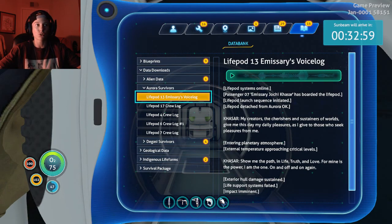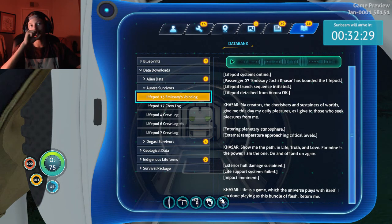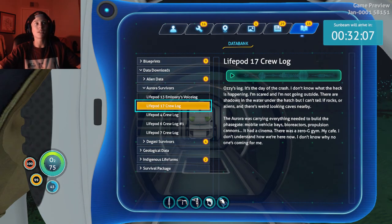So that right there tells you that Joki Kasar had the same fate as we did in the beginning. Kasar said: 'My creators, the cherishers and sustainers of worlds, give me this day my daily pleasures.' Entering planetary atmosphere, external temperature approaching critical levels. Kasar says: 'Show me the path in life, truth and love, for mine is the power.' External hull damage sustained, life support systems failed, impact imminent. Kasar: 'Life is a game which the universe plays with itself - I am done playing as this bundle of flesh, return me.' That gives me an idea - it's probably inaccurate, but what if we're Joki Kasar? Maybe life pod 13 is just there to throw us off.